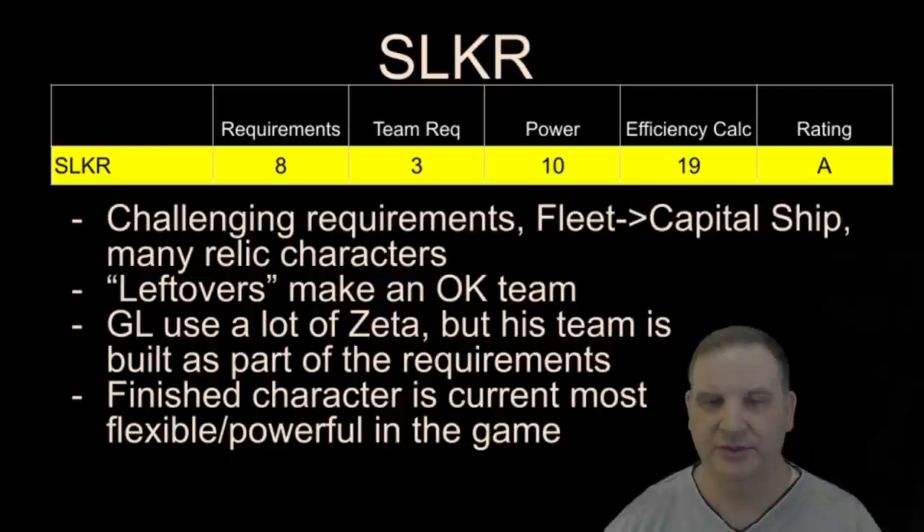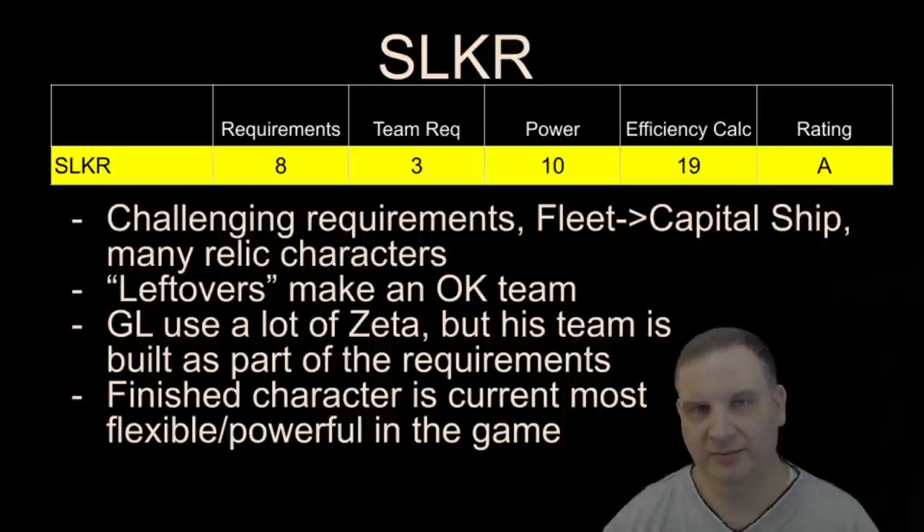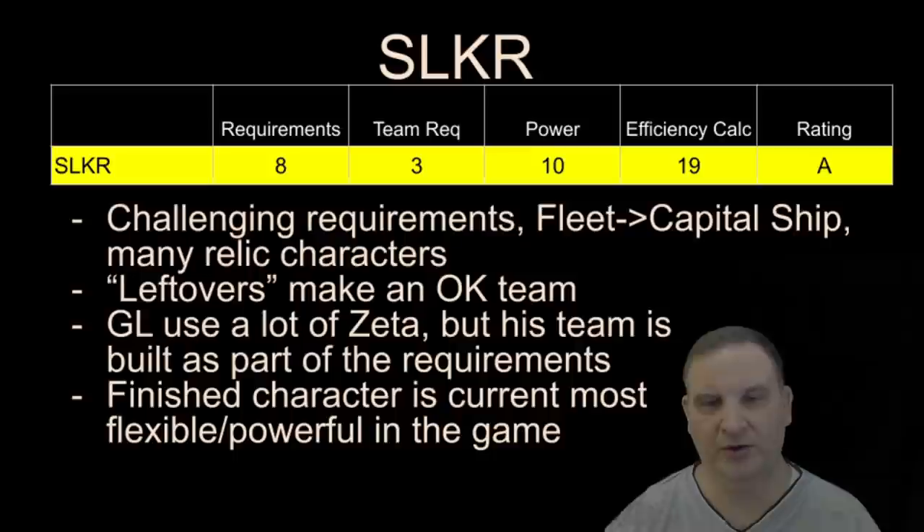SLKR simply has very challenging requirements — it requires fleet, you have to build the Finalizer as a capital ship, and there are a lot of Relic characters you need to qualify. But the leftovers from this build are okay; you can still use them in Territory Battles and Territory War for defense. The Galactic Legend himself uses a lot of Zetas and he's hard to build, but as far as putting a team around him, you build the team you need as requirements for the event. So you're in pretty good shape — once you've got the team built, you just put that in with the Galactic Legend, and you've got one of the most effective teams in the game. As a finished character, he's very flexible, very powerful, scores well in raids, can do PvE content, complete Galactic Conquest things, and overall he's probably the most powerful and most flexible character.